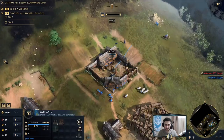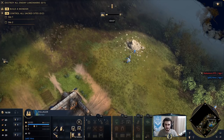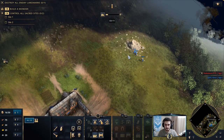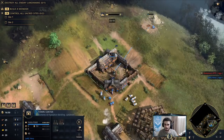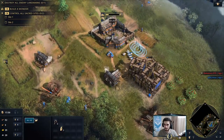Let's continue scouting now looking for a little bit more sheep. I'm not gonna let this villager run all the way back. I think we'll be ready to make a lumber camp and mining camp very soon. There it is — take one guy off food, send him straight there as well. The plan is just gonna be the 2TC boom here, we're gonna just build this with one villager.